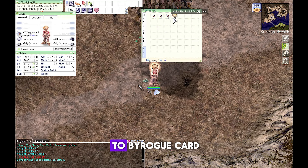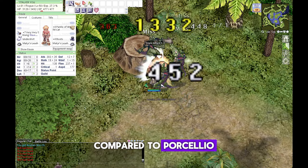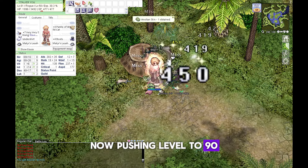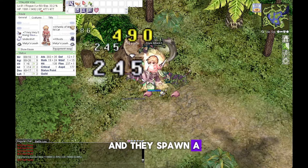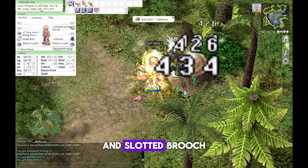If you have access to Biro card, use that — it's better compared to Porcelio. When you become Stalker, start pushing level to 90. Anolian is a water fish-type monster weak against wind element and they spawn a lot in Komodo Field. You can also farm Ori, Decad, and slotted Brooch there.